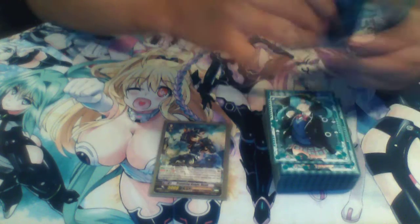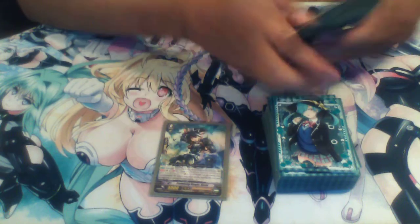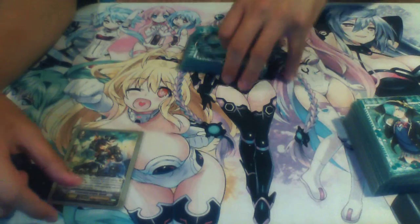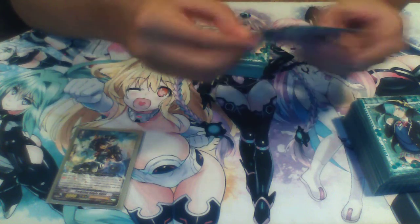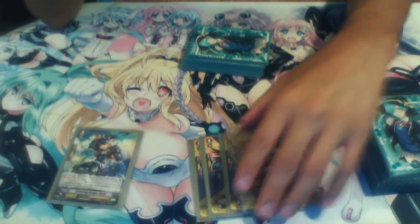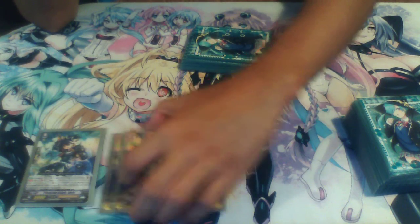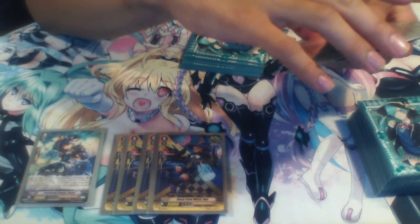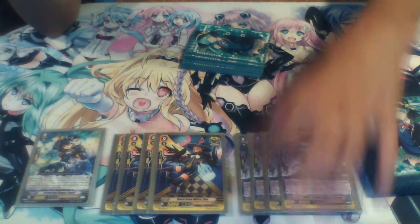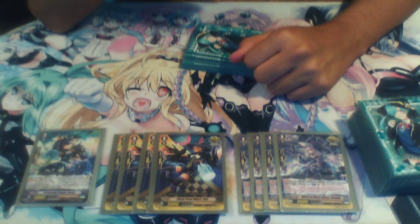Next we're going to go over our triggers. We're running four Black Crow draw triggers, four vanilla critical triggers, and then four critical triggers from BT03-G — the Witch of Black Doves.